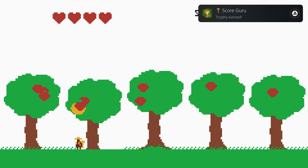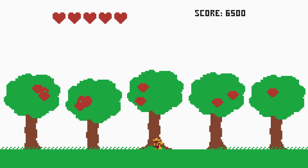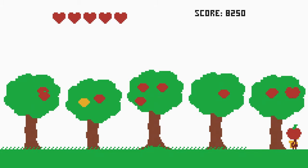Zenitor actually sent me a code for this early — shout out to them for helping support smaller communities like ours — before the trophy list was even released, actually. So even going in completely blind and without knowing exactly what I was going for trophy-wise, I still managed to get this done in under five minutes, no problem. So for $3 cross-buy, you really can't go wrong with this one.